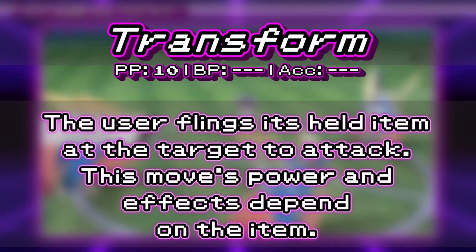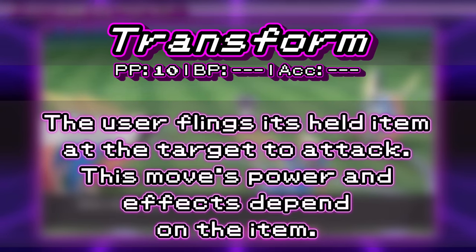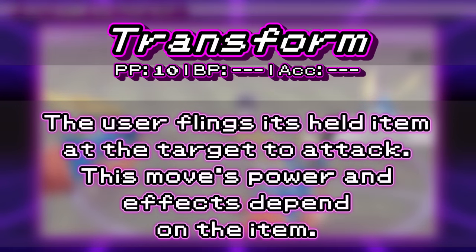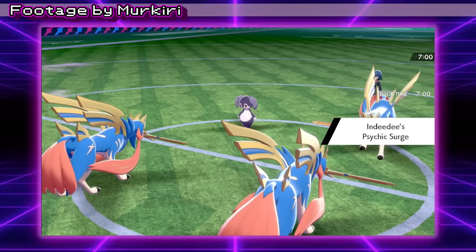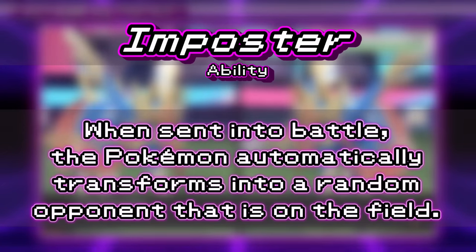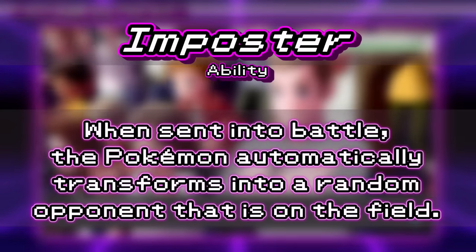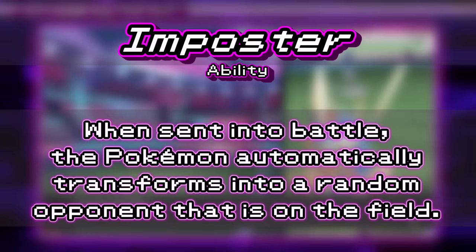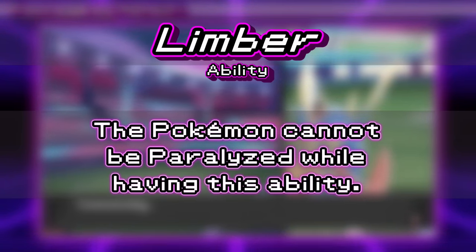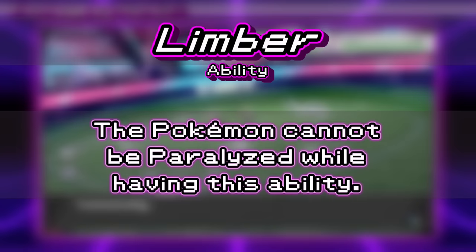It effectively has the stats of an early game Pokémon and relies on its move Transform to get anything done. This move allows Ditto to copy any Pokémon it targets, getting its stats, moves, and stat changes. The only thing it doesn't gain is its HP stat, meaning that Ditto will almost always be a frailer version of that Pokémon. While Ditto does have access to the ability Impostor — an immediate transform on the turn it hits the field — this isn't typically run in VGC. Players opt for Limber because you get more value game to game by being able to copy your own Pokémon.